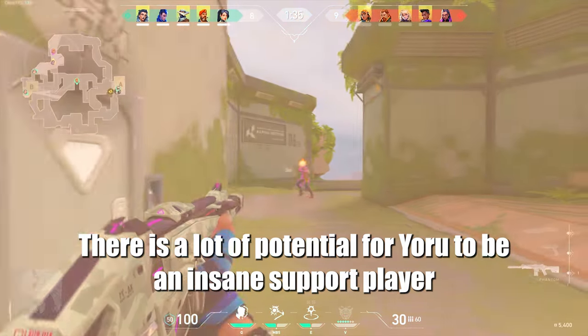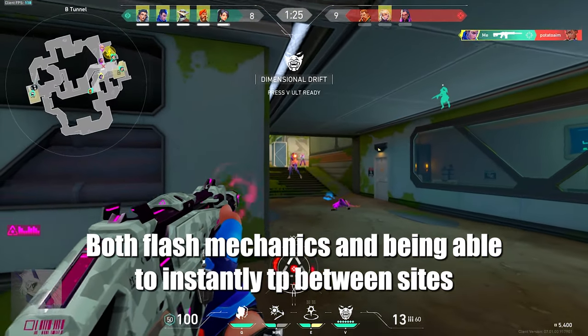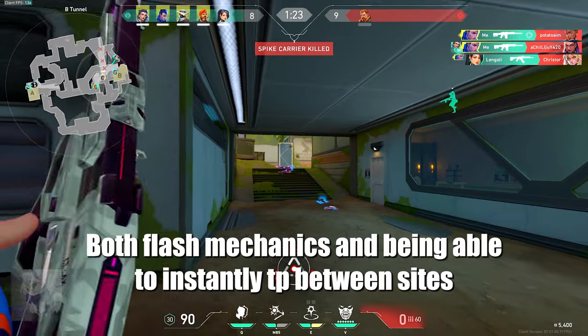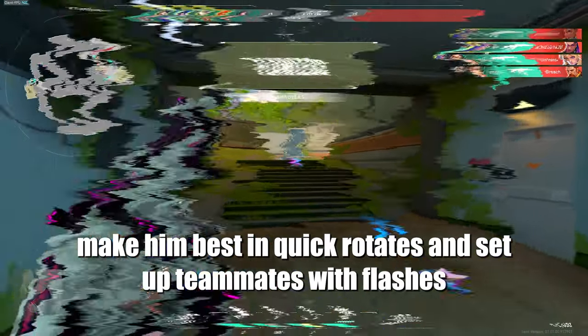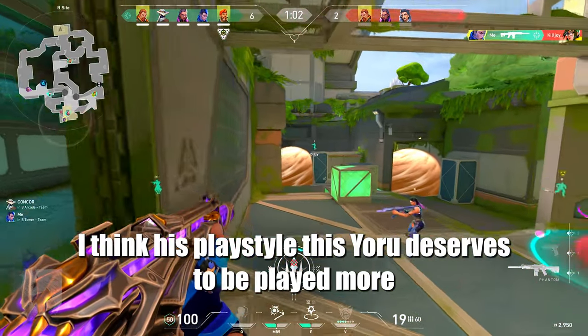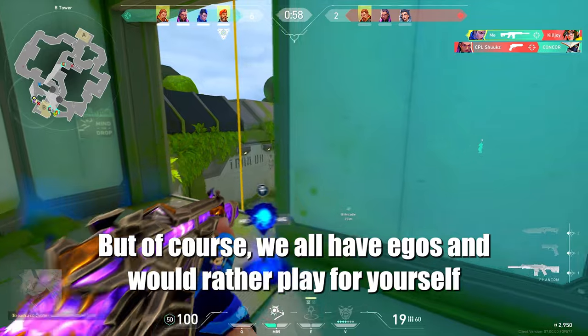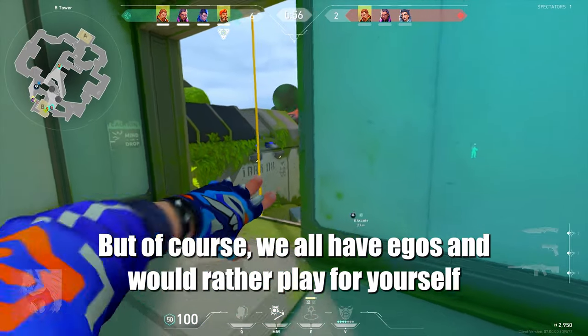There is a lot of potential for Yoru to be an insane support player. Both flash mechanics and being able to instantly teleport between sides make him best at doing quick rotates and setting up teammates with flashes. I think this playstyle with Yoru deserves to be played more, but of course we all have egos and would rather play for yourself.